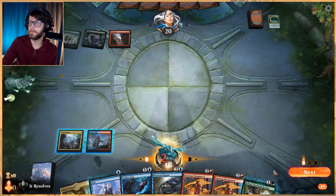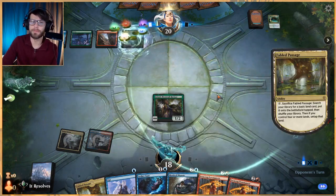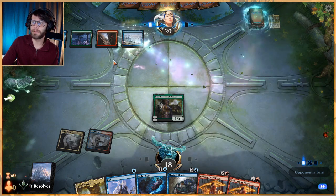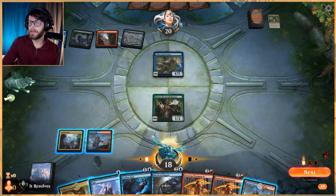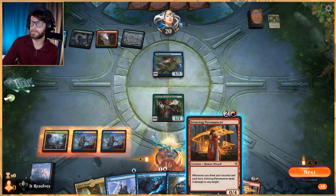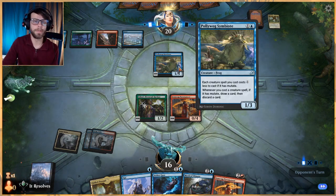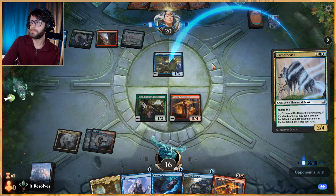Let's play Jolrael out, especially with the Opt in hand — that gives us a way to get an extra 2/2 next turn. We'd love to get an untapped land since getting a Pyromancer down gives us a more solid foundation. Looks like mutate is their plan. We did get the untapped land. In these early turns they're probably going to mutate onto something, which is annoying, but we do have Aether Gust to put a green permanent back — so if they're stacking this on top we can kind of get around it.